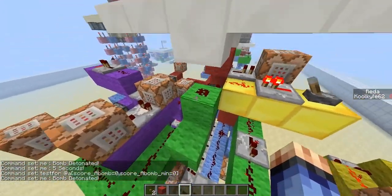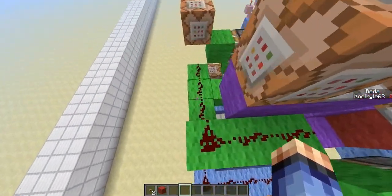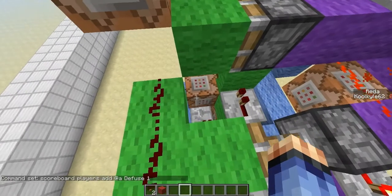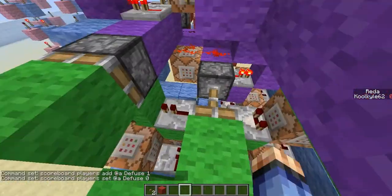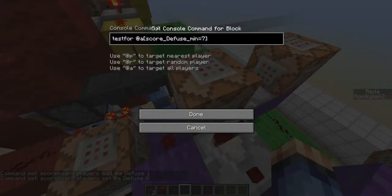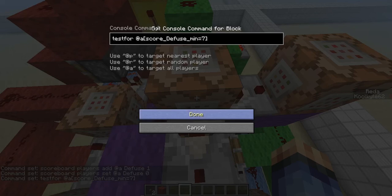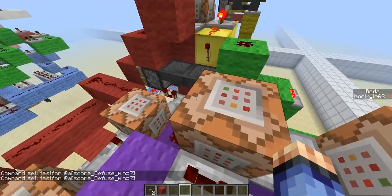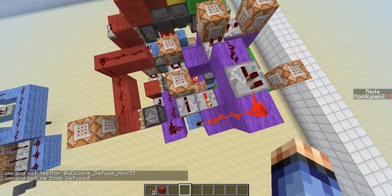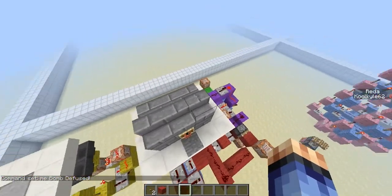If you want to defuse it, it goes into this block and pushes this piston down. Similar to the plant side, it keeps adding to defuse while you stand on it, but if you step off, it sets defuse back to zero. Over here, there's a test for defuse equals 7 — so if you manage to defuse it, that means about five seconds, which equates to 7 due to the strange timings with the hoppers. Then it says bomb defused and the RS latch resets back to its original state.